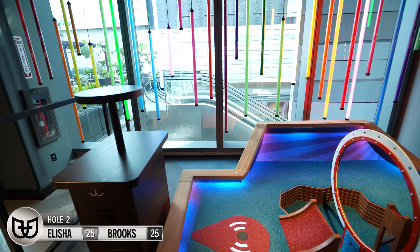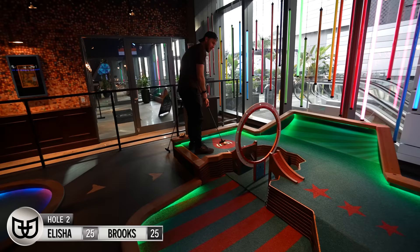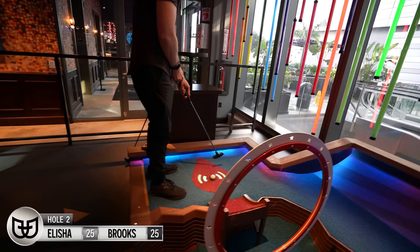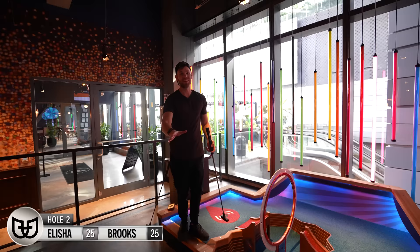Now for hole two — this one's called the Ring of Fire. You have to jump through the hoop, which is awesome. There's the super tube over there with the final hole down there. Can we appreciate how tiny this side of the ramp is? It's not even the width of the putter head. But if you get it in that, it's going to go into the super tube down there. Okay, that almost worked — that was an accidental almost working.